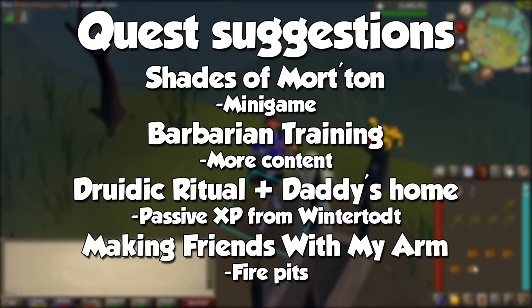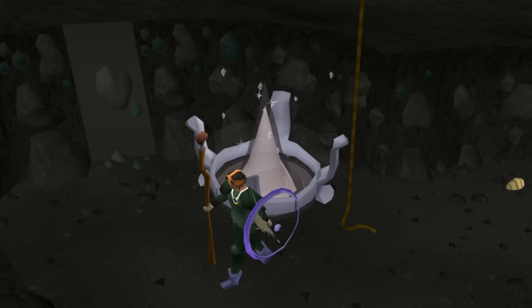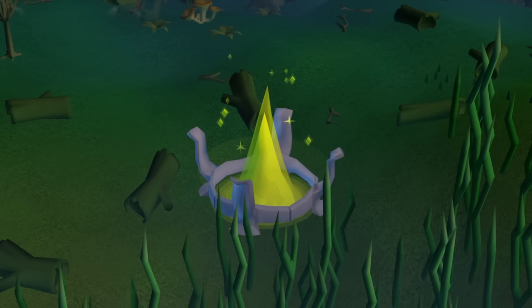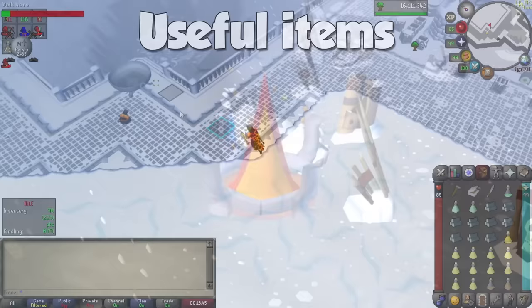The Fires of Eternal Light can be set up at the Mole Cave, Lumbridge Cave, and the Mos le'Harmless Cave so you don't need a light source anymore. The Fire of Nourishment is needed to plant herbs at Troll area. The Fire of Dehumidification can be set up at the Mort Myre Swamp to prevent your food from rotting. And the Fire of Unseasonal Warmth can be set up at the surface area of the God Wars Dungeon to avoid draining stats.